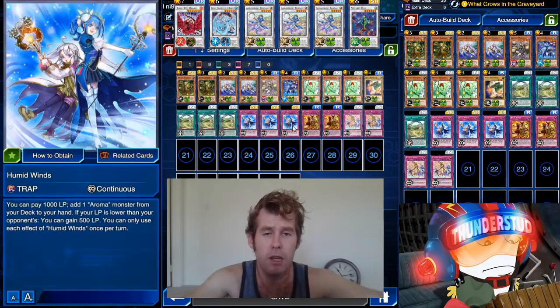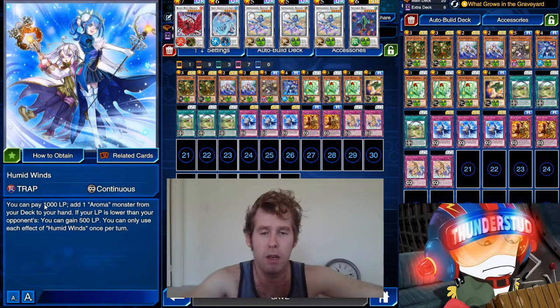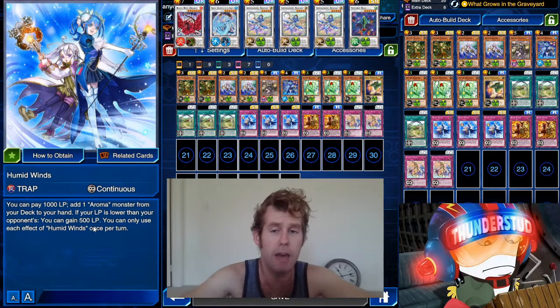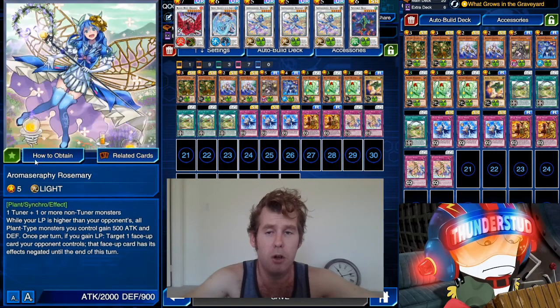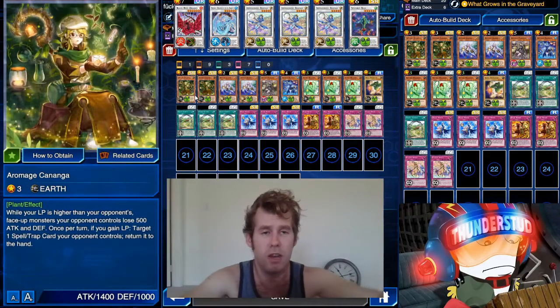So how are we healing on our own turn? We're using Human Winds — you can gain 500 life points as long as your life points are lower than your opponent's. You can also lose life points with the same card by adding an Aromage monster to your hand, losing a thousand life points. So you lose a thousand first, then heal, which will hopefully trigger Rosemary to negate a monster effect, switch a monster to defense, or return a spell card to hand.